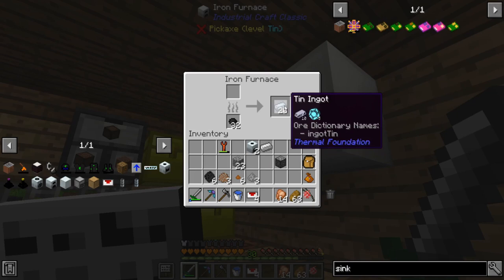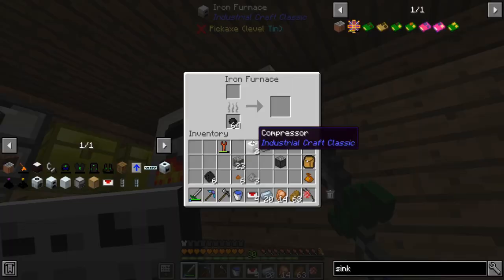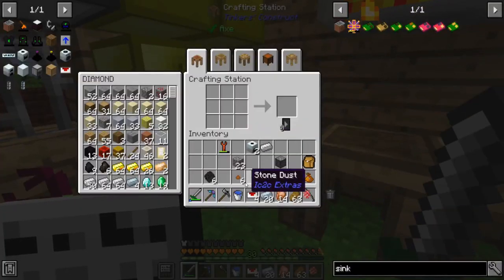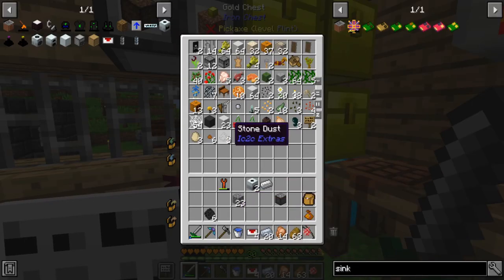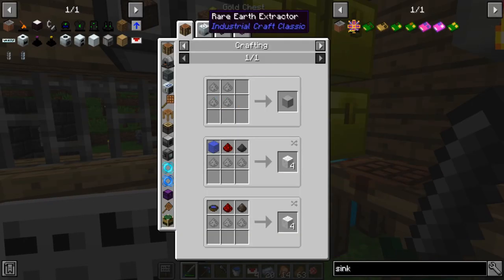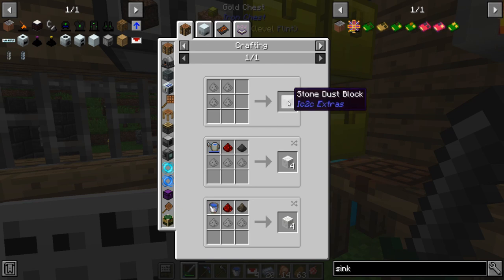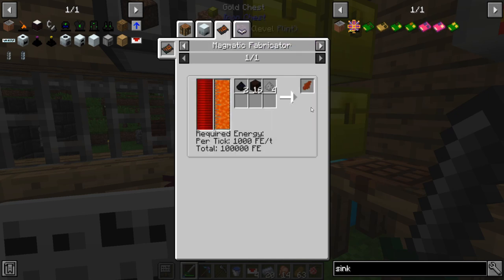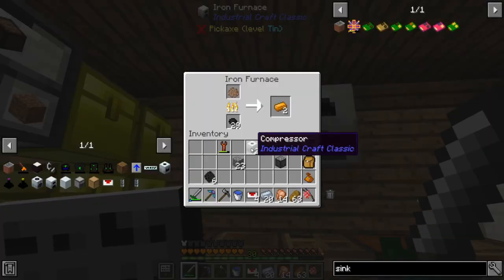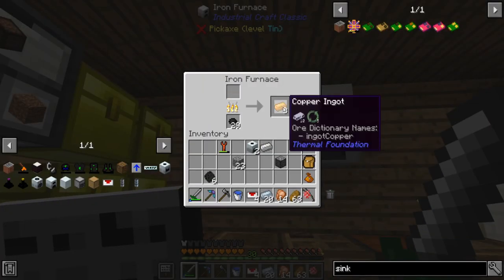I'll consider using the ore washer more — maybe with enough upgrades. The stone dust I think was for construction foam, but I don't know if we need it or not.